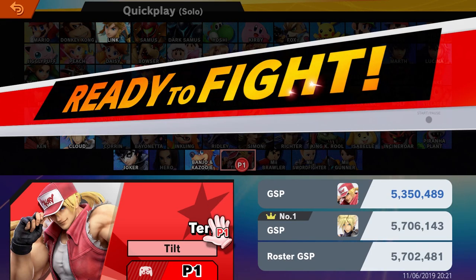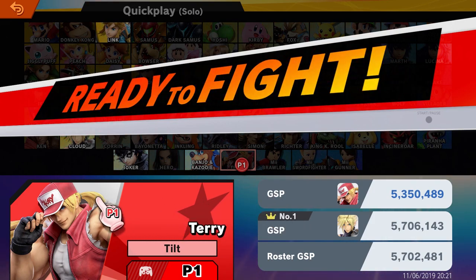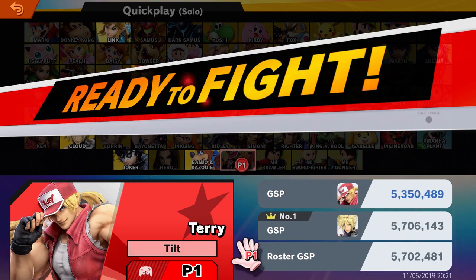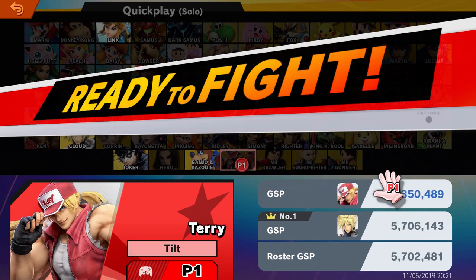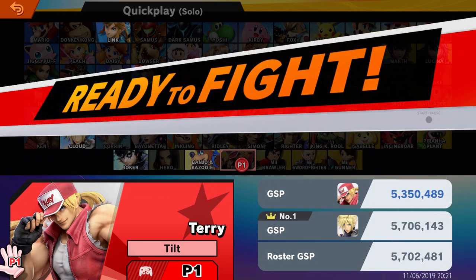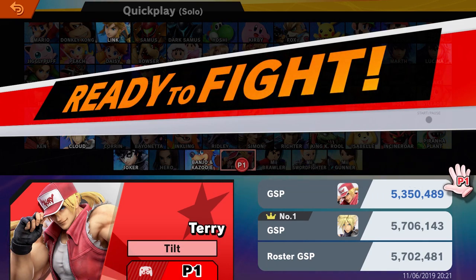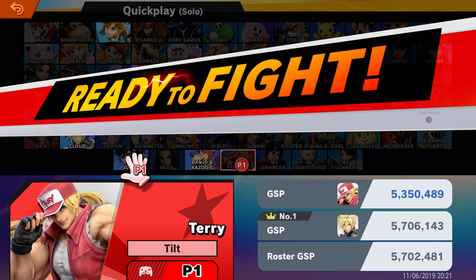Alright, what's going on guys, this is Tom here and today Terry Bogard is out — brand new character. He's an SNK boy from King of Fighters and he brings with him a new unique play style to try out. I see a little bitching because of the motions and I don't understand because they're not really complex at all. But kudos to Sakurai for including half circle motions in a Smash Bros game — that's hilarious to me. Let's get started because we gotta find out if this character is good or not.